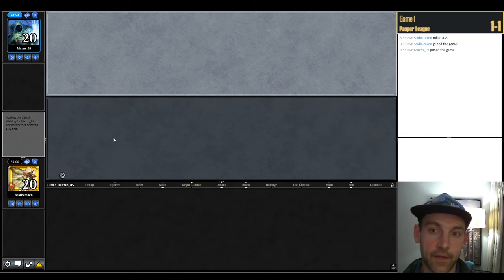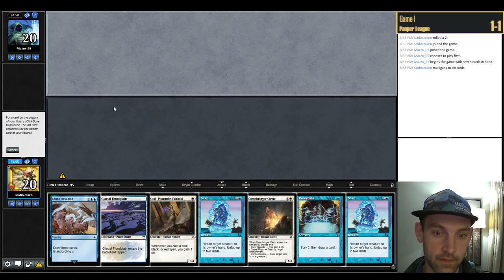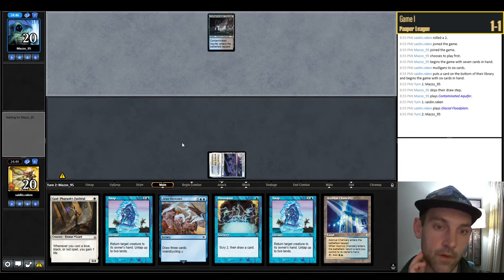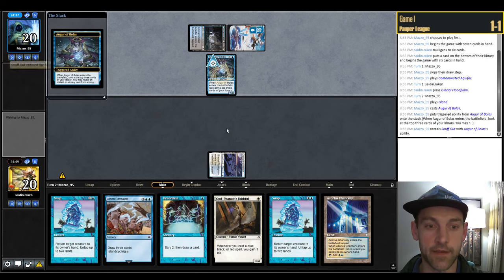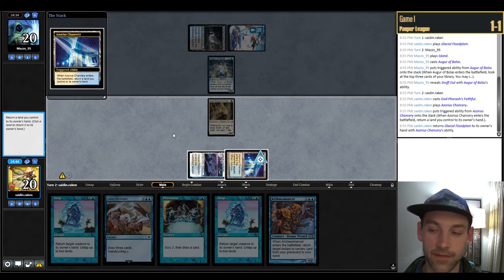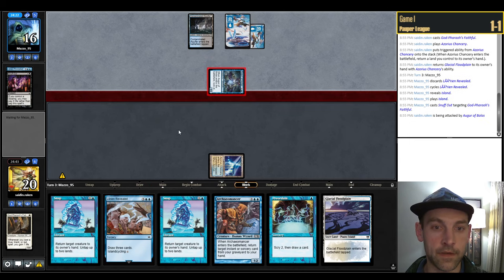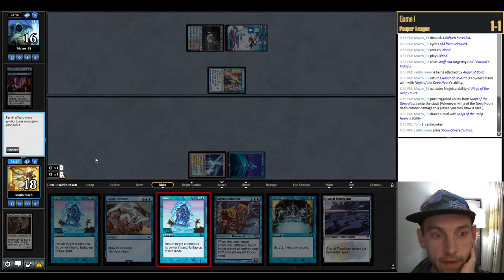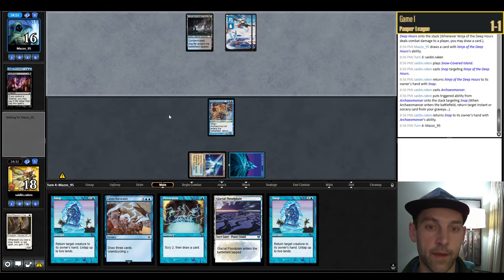Round 3 versus Mazo95 — last time they were on Tron. Can't keep a no-lander, mulligan. This hand is probably fine; put back the Cleric. Some sort of blue-black. Play the Floodplain — could be Dimir Fae. They play Augur of Bolas — not a typical turn-2 Fae play, but Snuff Out is. Play Faithful into Chancery, pick it up. They play a Ninja — cycle Lorien Revealed for Island, play Island. They Snuff Out something. We snap their Ninja of the Deep Hours and get back Snap — now they can't Augur-Ninja us again right away.